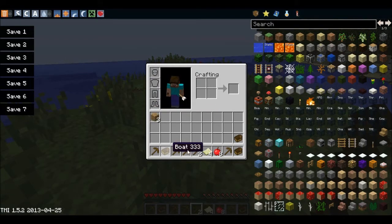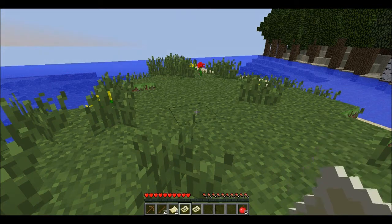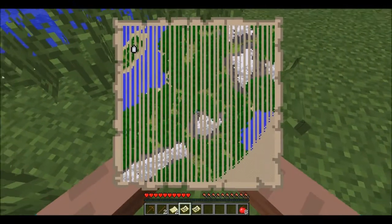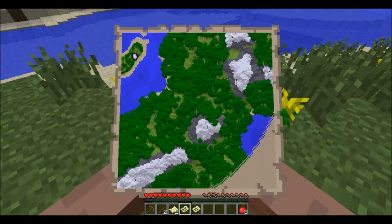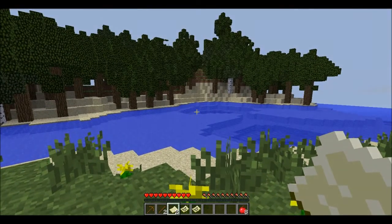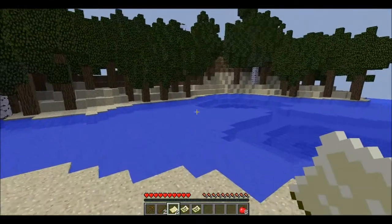We have some planks from the boat breaking, some more boats, sticks, food, and maps. Let's put the boats and food away — the pickaxe is already there. The pickaxe is probably the most used tool in Minecraft for me, even more than a sword. We have some empty maps here; let's see what's around us. We're on the smaller island and it looks like there's a snow biome pretty deep in that direction. The sun is setting — that's fantastic.